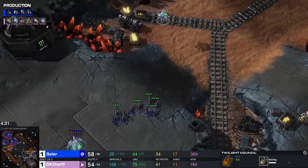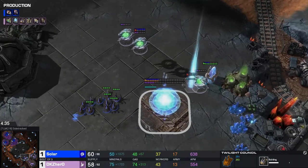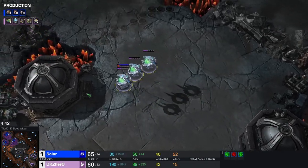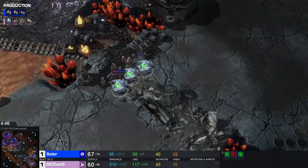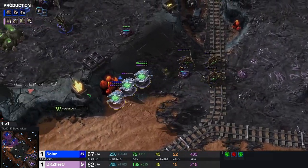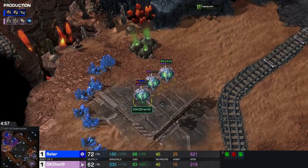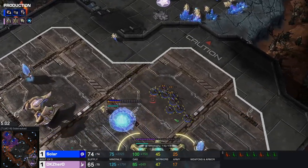Twilight once again — Hero not deviating too much from what he enjoys. There are a lot of oracles again. It's been a while since I've seen this many-oracle style from Hero. He seems to be going for only 3 in this game as opposed to the previous one where he went for like 7 or 9. The oracle is taking a lot of damage which he always has to be careful about.